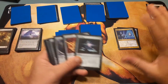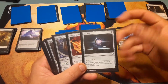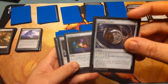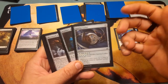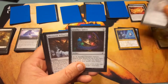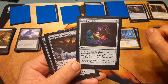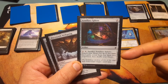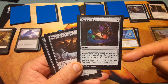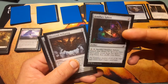I broke down the artifacts into categories. For mana rocks: Sol Ring — good staple; Fellwar Stone — good staple; Azorius Locket — three mana, you get one mana, it's okay. Armillary Sphere: two, two, tap, sacrifice it — search your library for up to two basic land cards, reveal them, put them in hand, shuffle.